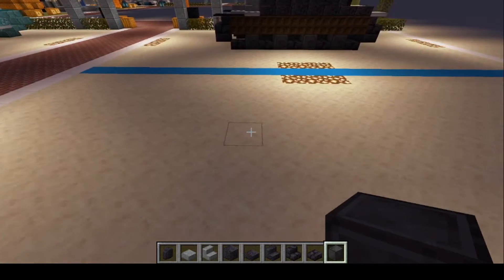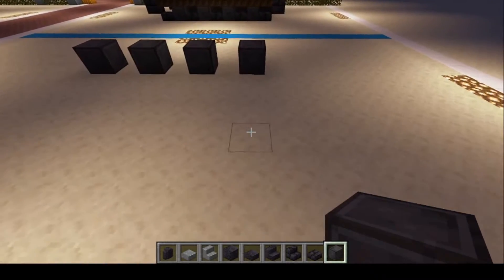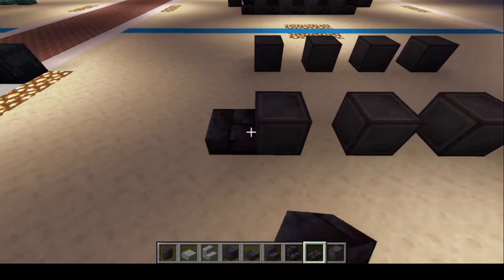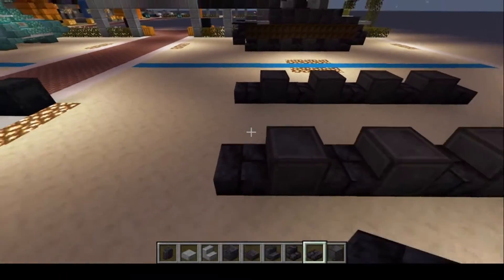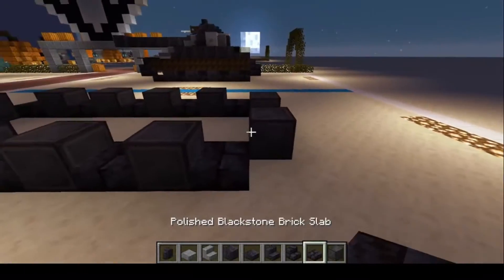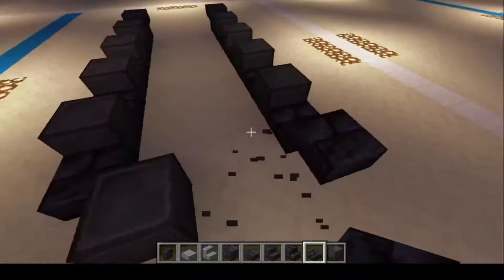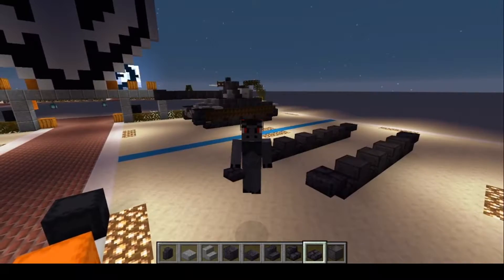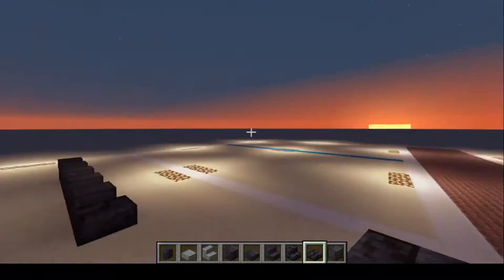With your block of Netherite, we're going to do one, two, three, four — just like that — skip three, and one, two, three, four. Then with your polished blackstone brick slabs, one, two, three, four, five and one, two, three, four, five. Don't forget guys, if I'm going too fast for you, you can always pause, rewatch, rewind, and do whatever you have to do to get this awesome little tank into your world.